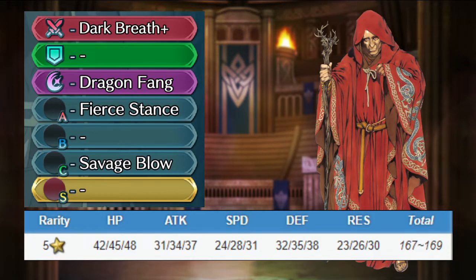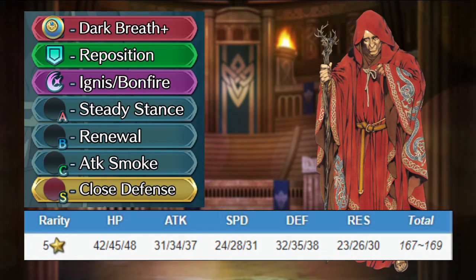Bantu is mostly a physical tank, taking advantage of his good defense and debuffing weapon. Give him the resistance refinement, give him reposition, and swap his special for bonfire or ignis. Swap his A skill for stay stance, give him renewal or a link skill for the beast slot, and swap his C skill for attack smoke. For the seal, I'd give him close defense for extra tankiness against dragons. Bantu can tank pretty well, and he'll deal good damage with his special. But strong magic enemies will still be a problem for him, as he won't be able to kill them fast enough to not get hit by their specials.